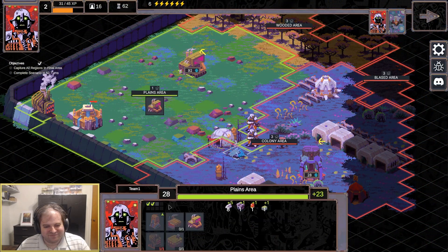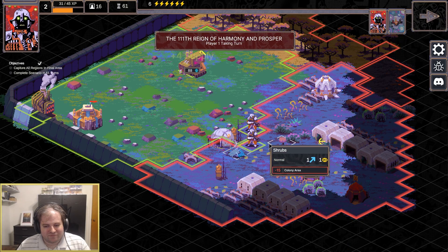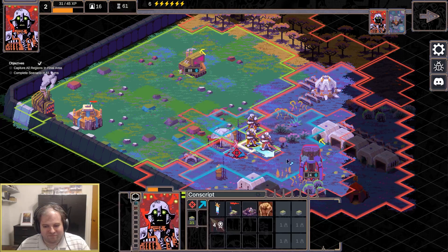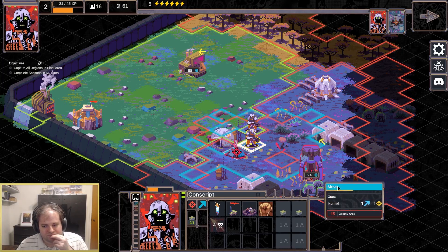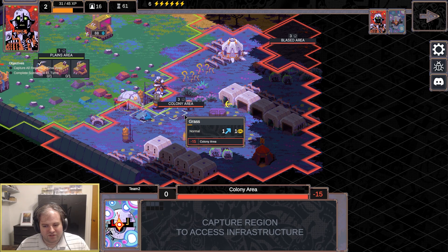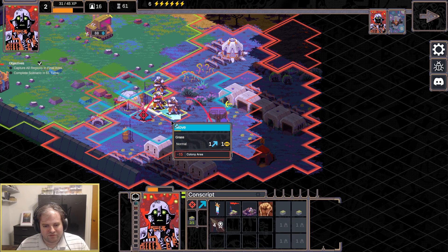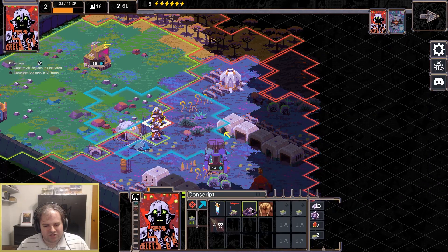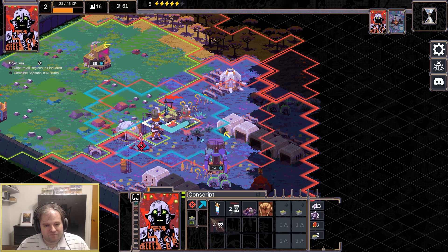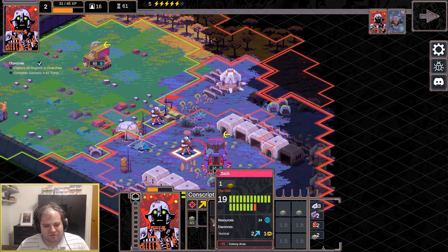We now go to Cantata. This is a 4x turn-based strategy game. On a far distant world, various factions are dueling out for dominance, and it's going to be up to you to take the lead in one of them in order to take over. The game features co-op and PvP play as well.